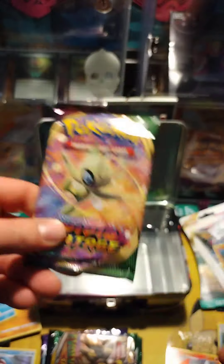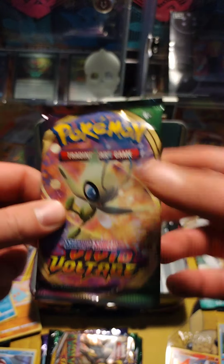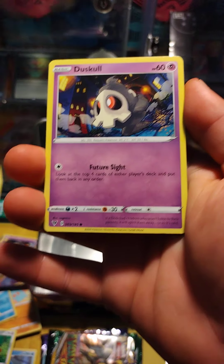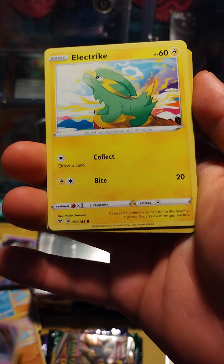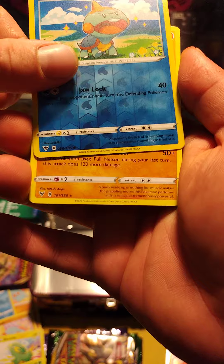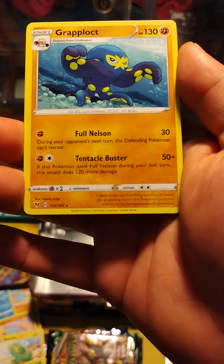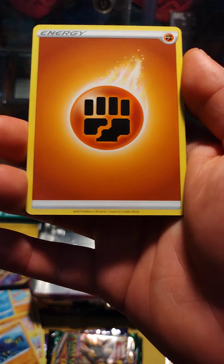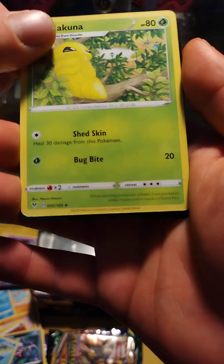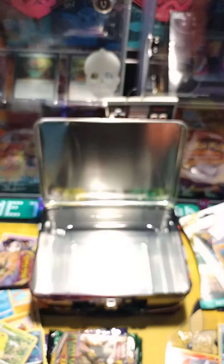On to pack number two — Vivid Voltage. Oh, another black code card. I think I seen something back there. Fanfee, Duskull, electric, Pineco, Choodle. What's that? Wrap locked. Oh I thought I seen something. A non-hollow with a black code card. It's crazy.